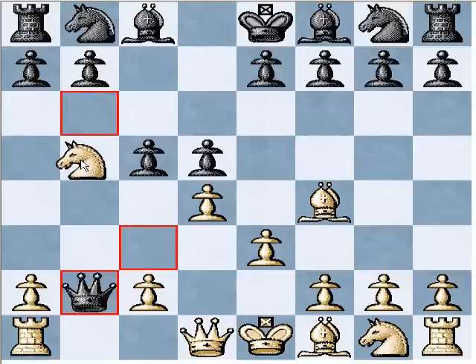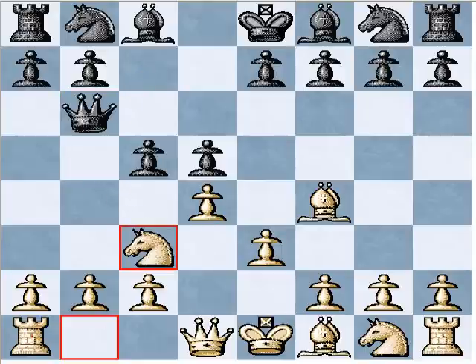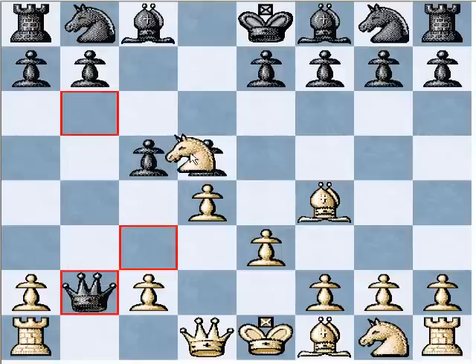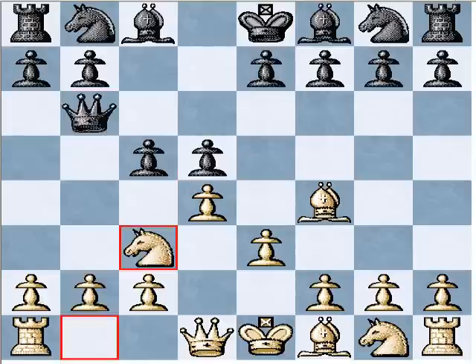The idea is that in a lot of positions, white can play and cause black a lot of problems. In this position, if black takes, white will take on d5 because it's not guarded. And this is just a killer position. Let's look at what happens after a correct move.